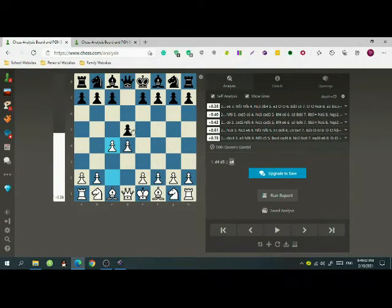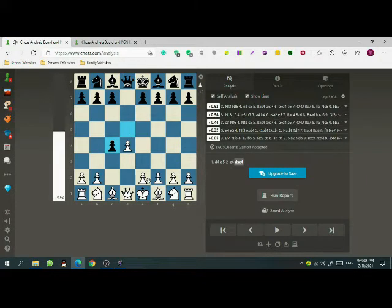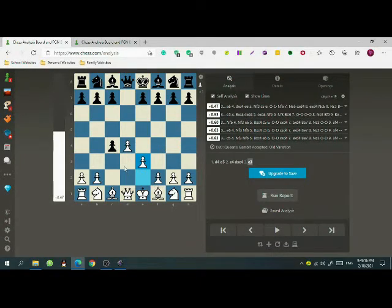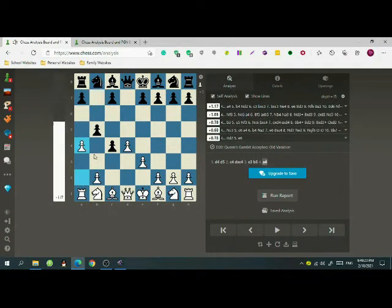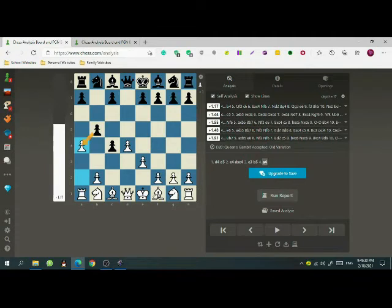Let's say that black is greedy and accepts the gambit. White plays e3 immediately, trying to get this pawn back with the bishop. Now what if black wants to defend this pawn even more with a move like b5? Then we can play a4. The purpose of this move is that if black takes the a pawn and our bishop takes the c4 pawn, it will be very hard for black to defend his pawn on a4. Even if he tries something like bishop to d7, you can also do knight to c3 attacking the pawn again.